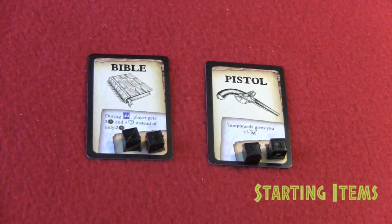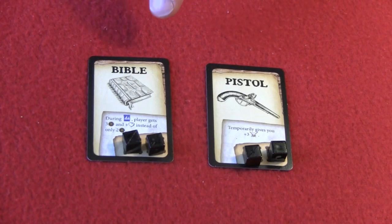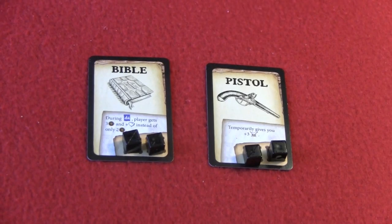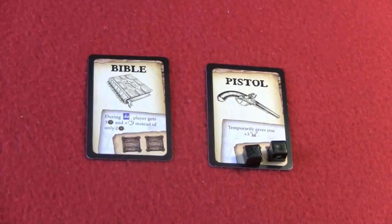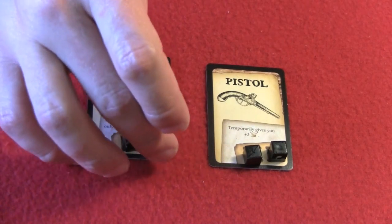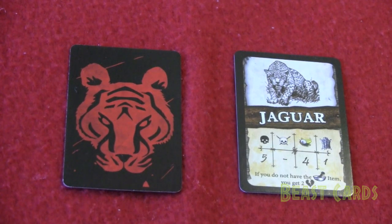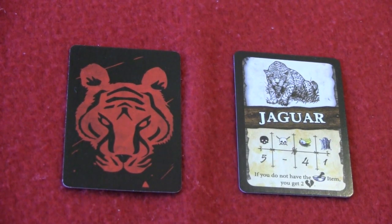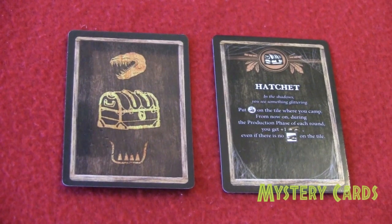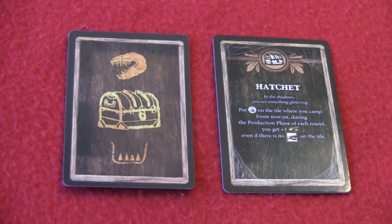The players will also receive starting items, usually two to start the game — in this example, the Bible and the pistol. Each item can only be used twice throughout the game, so you place black cubes on them and remove one each time the item is used. Beast cards don't start in play but will be added to a hunting deck throughout the course of the game — they represent animals on the island that you might encounter. Mystery cards represent other items you might encounter on the island, such as treasure like a hatchet, or maybe a monster or trap.